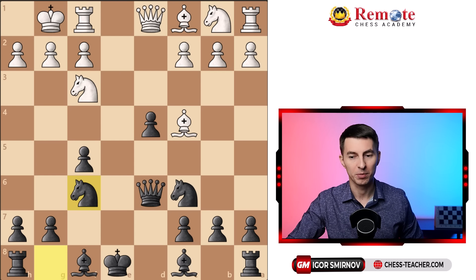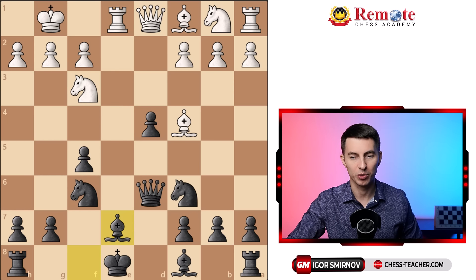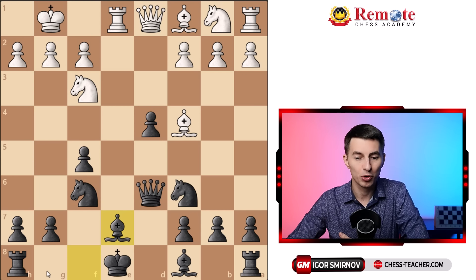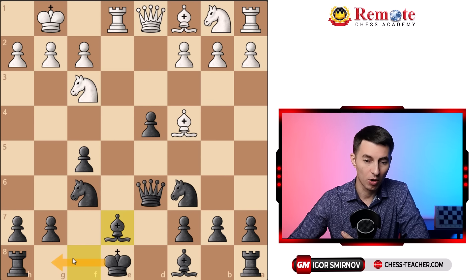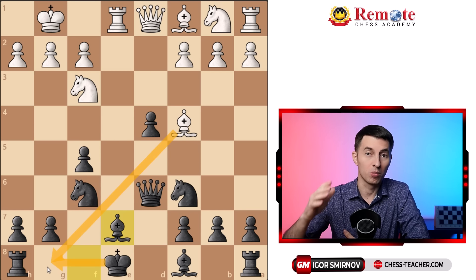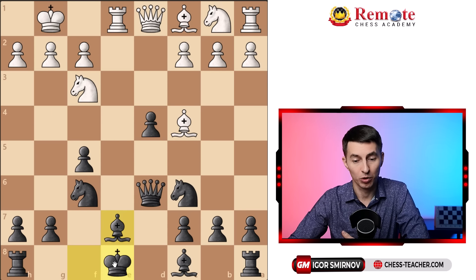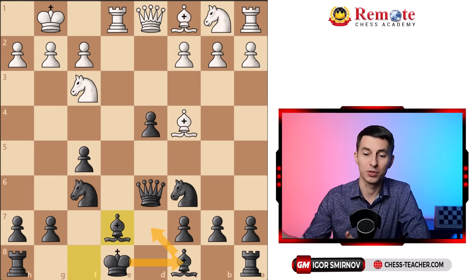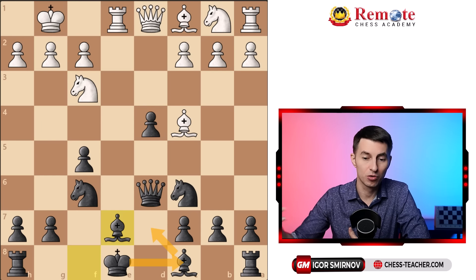You play knight f6, just developing a piece. Now they go Re1, checking your king — cover it with bishop e7. Although your position is a little exposed and the bishop is still active, your main plan is simply to castle queenside. You can't go kingside because of the bishop, so you want to go in the opposite direction. You want to play bishop d7 and castle queenside. If you can do this successfully within the following two moves, you're good to go — your position is great. Therefore white needs to rush with their attack and find proper ways of doing that.